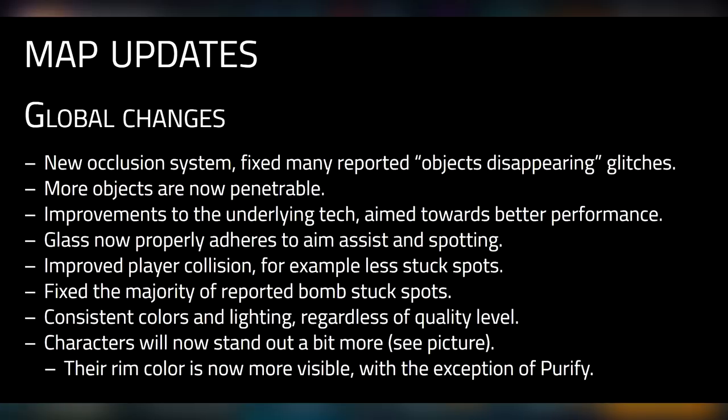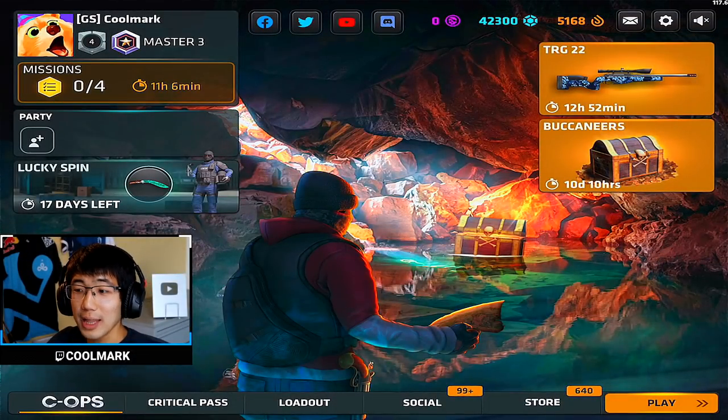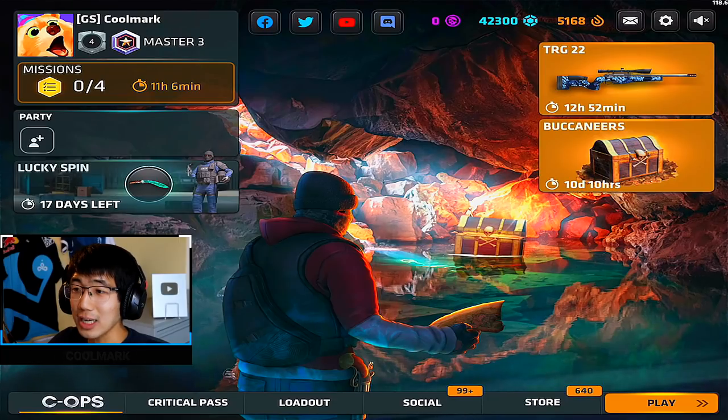Before, if you were on low quality it looked more yellow, and at higher quality it was more blue — that's how you could tell someone's graphics setting. Now characters stand out a bit more: the rim color is more visible, with the exception of Purify. If you look at the before and after photos, there's just more outline, like they went into Photoshop and bumped up the outline a little bit.